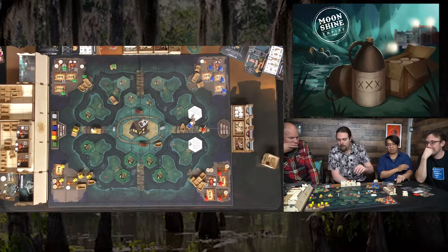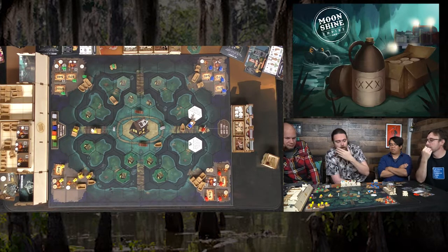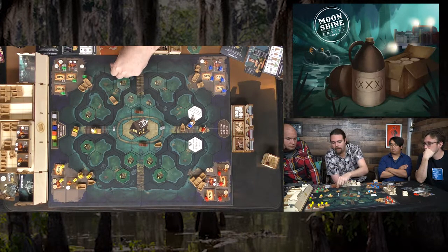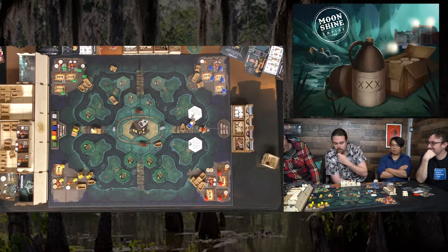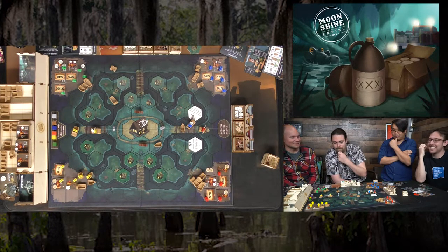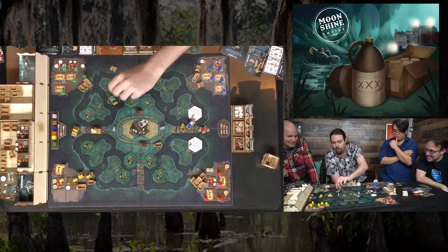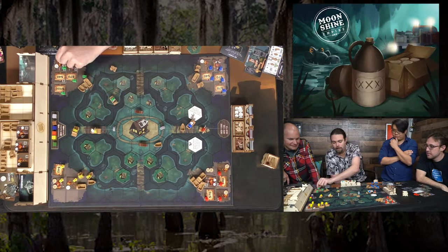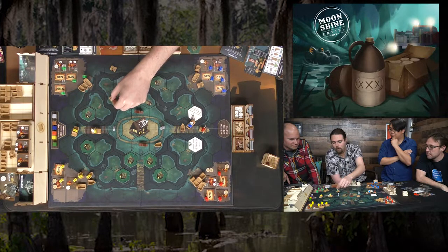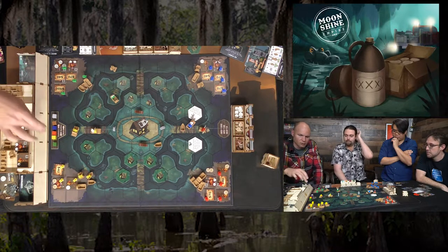Continued movement: players discuss whether delivery money can be used immediately — it cannot. More shiners are moved strategically. One player takes a jug of licorice moonshine in the boat. Another player notes 'I still don't have 50 bucks' — struggling financially. Yellow loads their ATV with extra jugs using the double-carry backpack upgrade, moving one, two, three spaces.